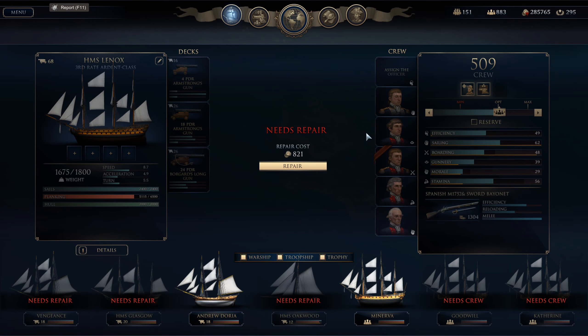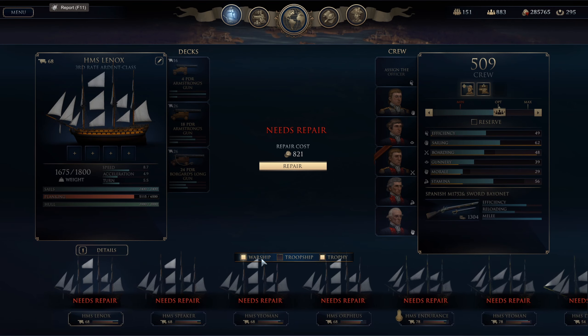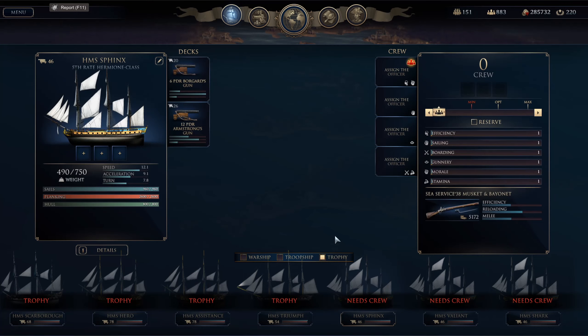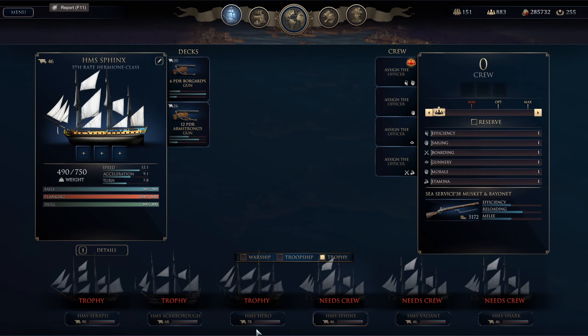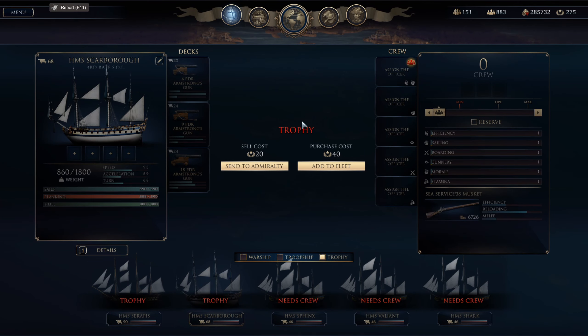Hello everybody and welcome to another episode of Ultimate Admiral Age of Sail. We just finished a nice little battle and captured some lovely trophy ships. Let's go through them all. We have a lot of reputation so I'm going to add a few of them to the fleet, sell some, and send a few to the Admiralty. We'll add those two to the fleet proper after we sell the Sphinx, Valiant, and Shark.